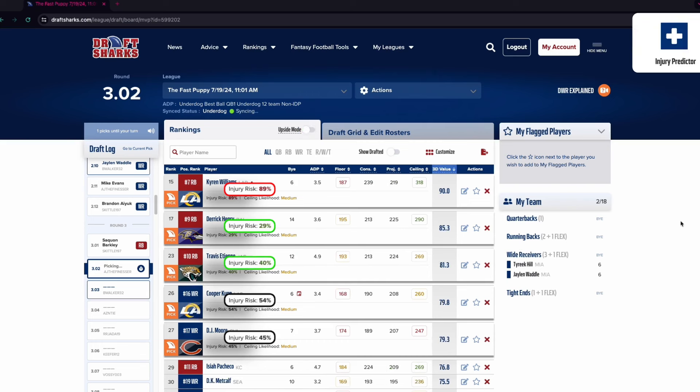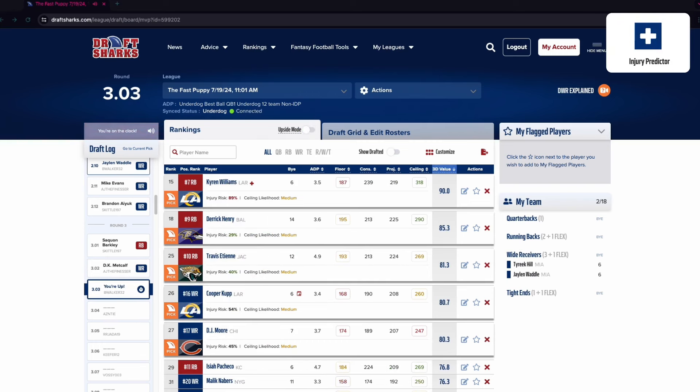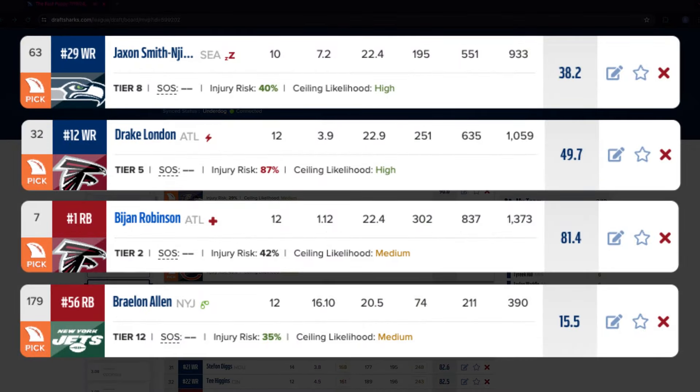Player injury risk based on our injury guide: this feature calculates the likelihood that a player will lose time to injury this season. Icons give you one-glance reminders of our insider advice — sleepers, breakouts, injury risks, handcuffs. You'll see them all at a glance.